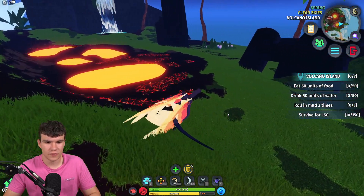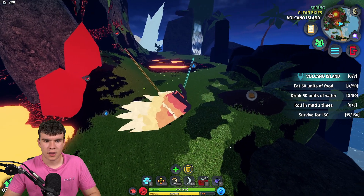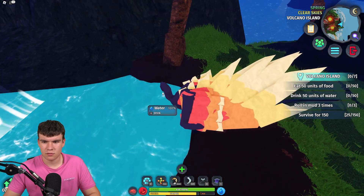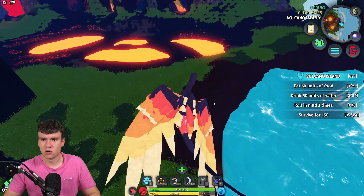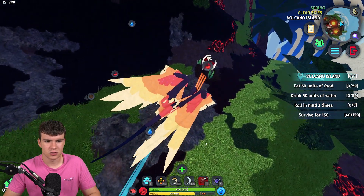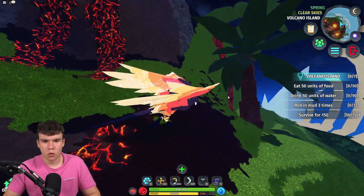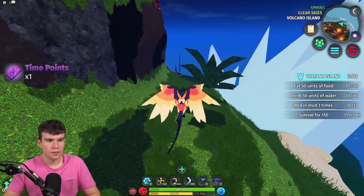The tutorial tasks are: eat 50 units of food, drink 50 units of water, roll in the mud three times, and survive for 150 seconds. Let's sniff out the water and drink it up. However, we can't drink any water because we're already at 100 hydration. This is probably one of the worst tutorials ever — nothing seems to be working.